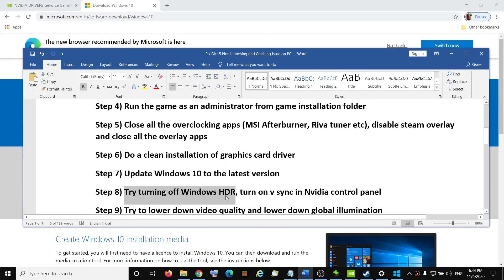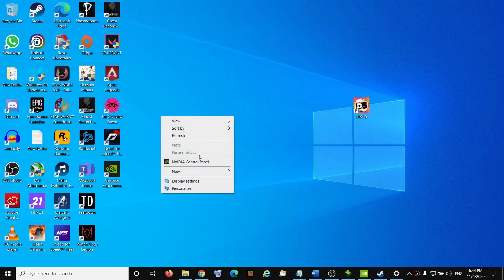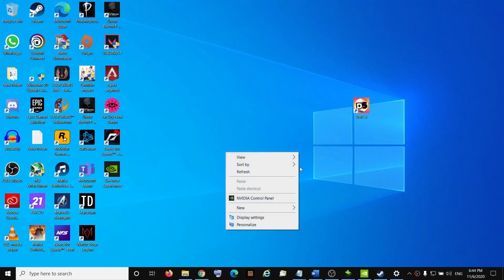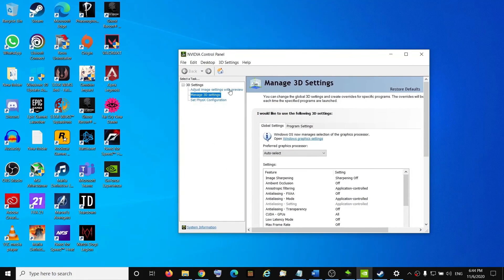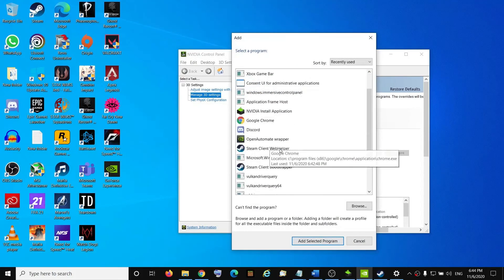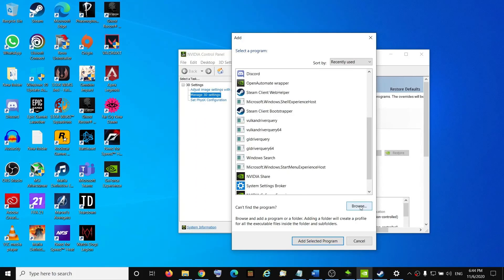For many users, turning off Windows HDR has fixed the problem, so go ahead and turn off Windows HDR and try to launch the game. Also, turn on V-Sync in the NVIDIA Control Panel. Right-click on your desktop, click on NVIDIA Control Panel, go to Manage 3D Settings, then go to Program Settings and select your game exe file from the list. If you don't find the game there, click Browse.